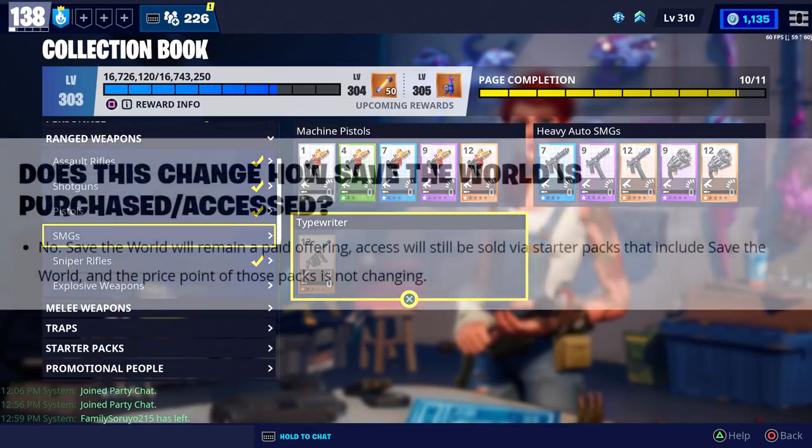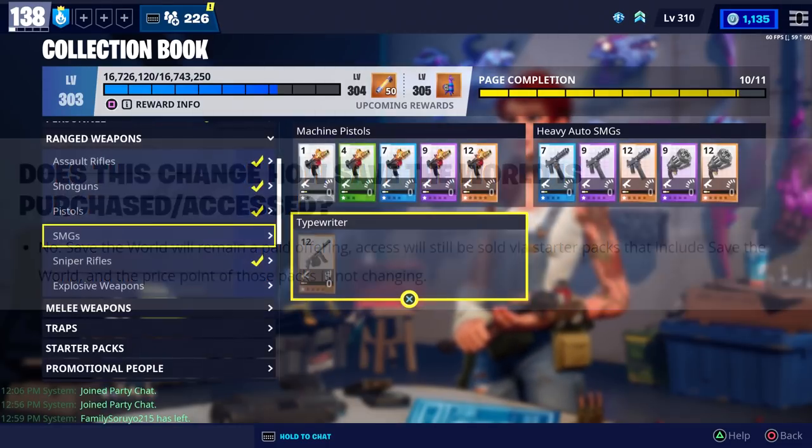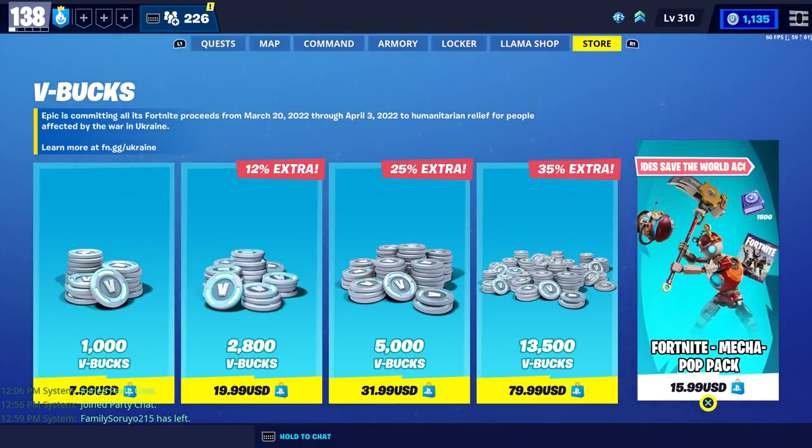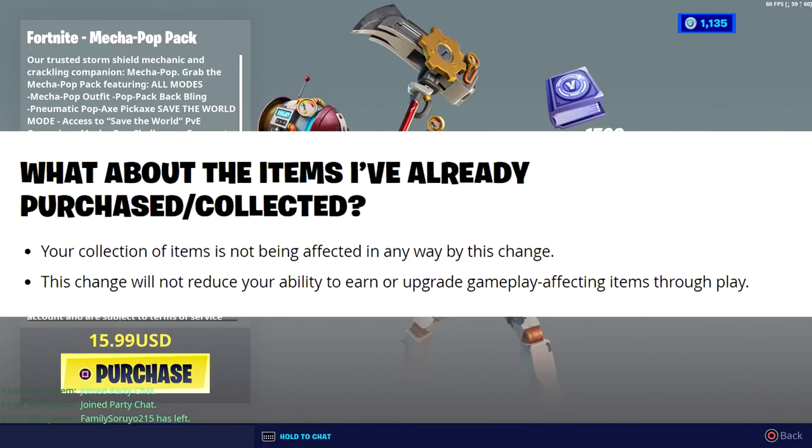There were a couple of other questions they answered. One was: does this change how Save the World is purchased or accessed? The answer is no — Save the World will remain a paid offering. Access will still be sold via starter packs that include Save the World, and the price point of those packs is not changing. I'm not sure if that means they won't do any more deals, as they have lowered the price on starter packs before. The last question answered was about items already purchased or collected — your collection is not being affected in any way, and this change will not reduce your ability to earn or upgrade gameplay-affecting items through play.